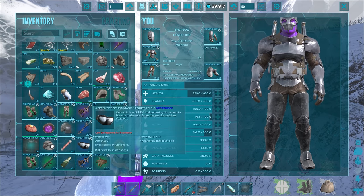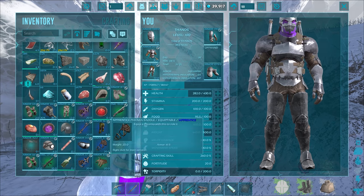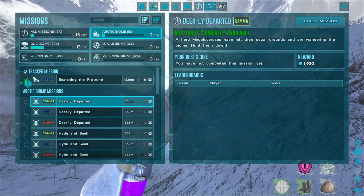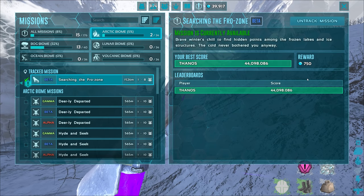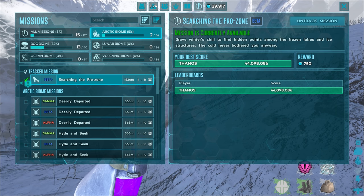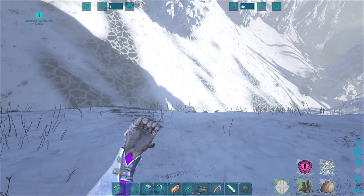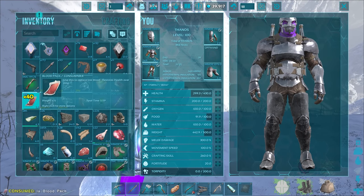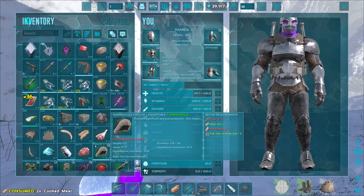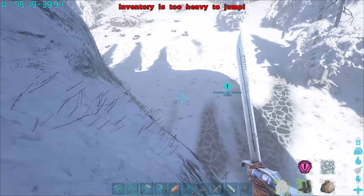An ascendant megachelon saddle blueprint — golly, 5,000 metal ingots for that — and a heavy miner's helmet. Medical brew — I'm going to take that right now to heal up. Eating some more food to keep healing. Ramshackle orthopora saddle, precaptodon fur gauntlets, ramshackle assault rifle, calien soup, biome saddle, scuba mask — I think we already have that. Only 750 hexagons from this mission, so that sucks.